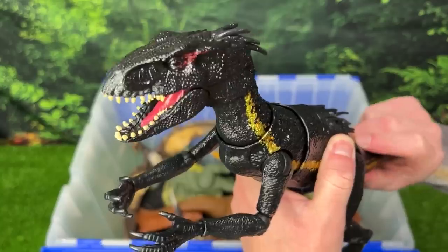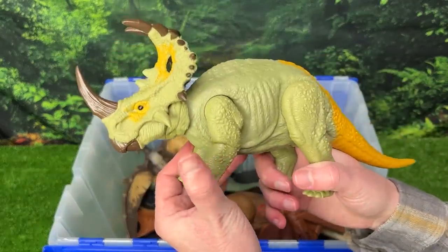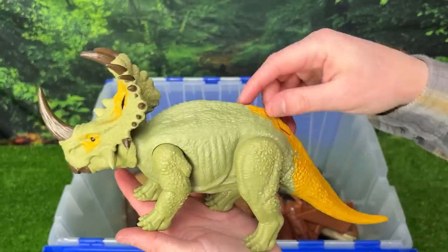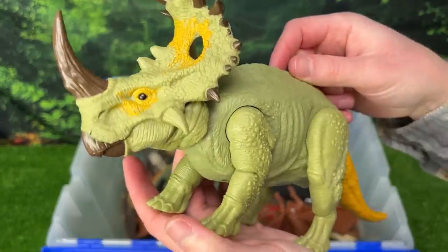Here is the new Sinoceratops from the Jurassic World Dominion movie. This dinosaur has some really cool coloring, and the special feature is when you press down on its body it lifts its head up, and it has a ton of sound effects too.